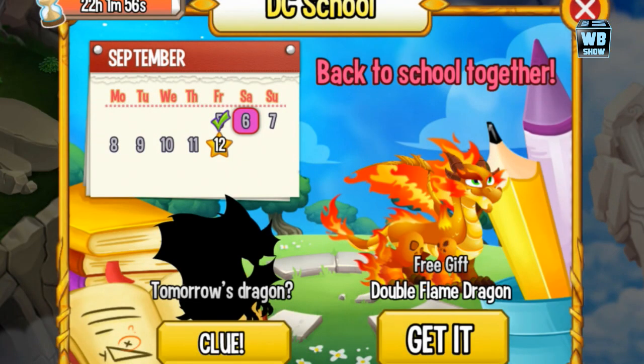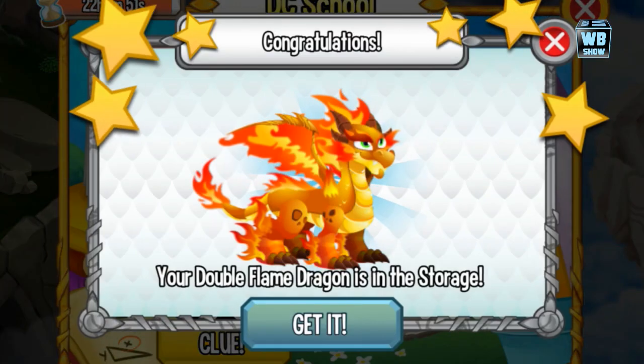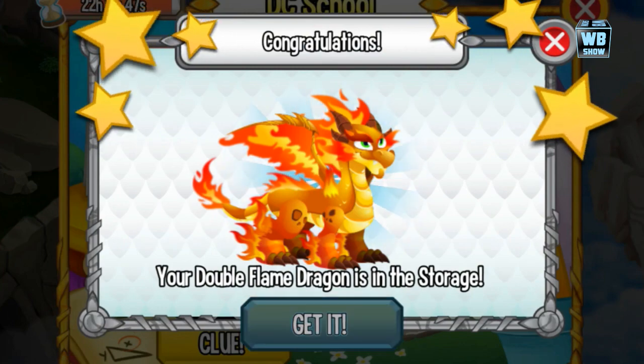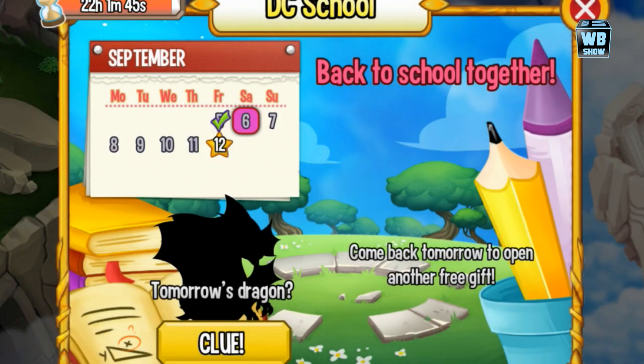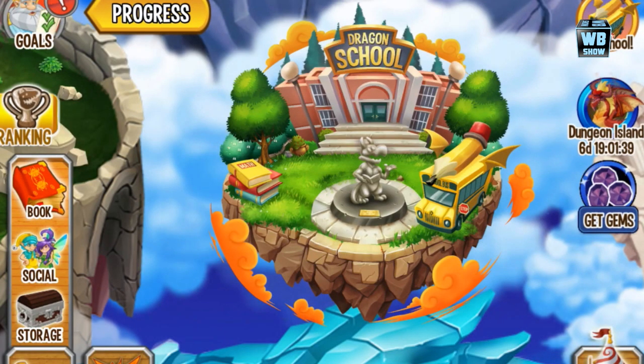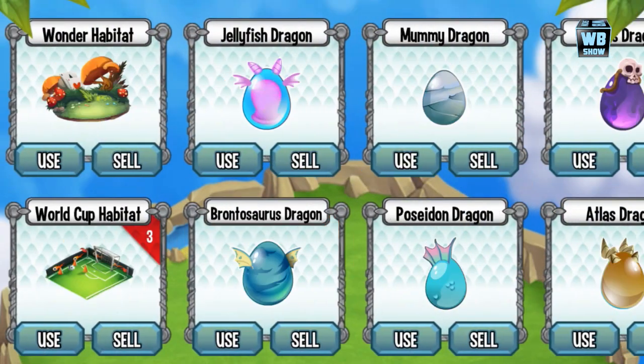You tap on it, you see this pop-up, it's absolutely free — just press 'get it' and the double flame dragon goes into storage. I thought it would take us into storage automatically, but it just leaves you standing there waiting.